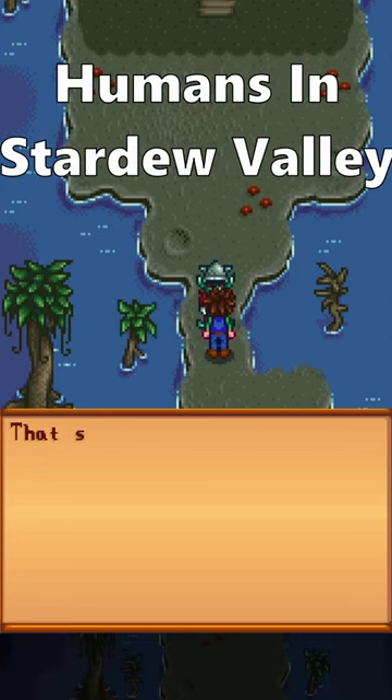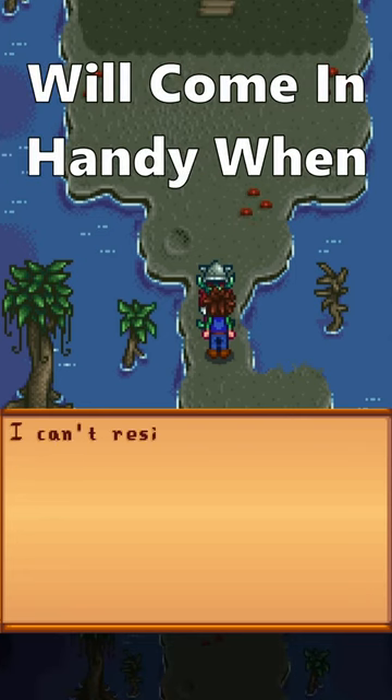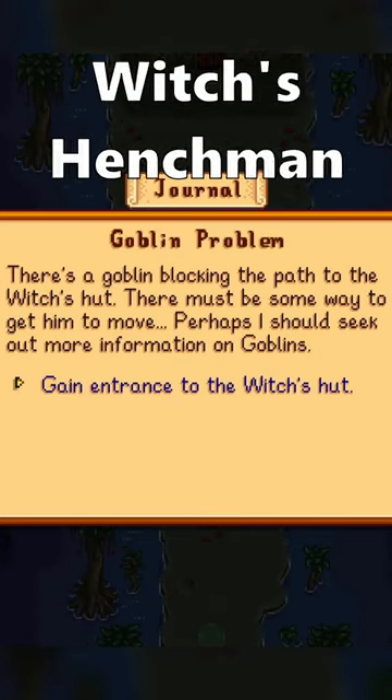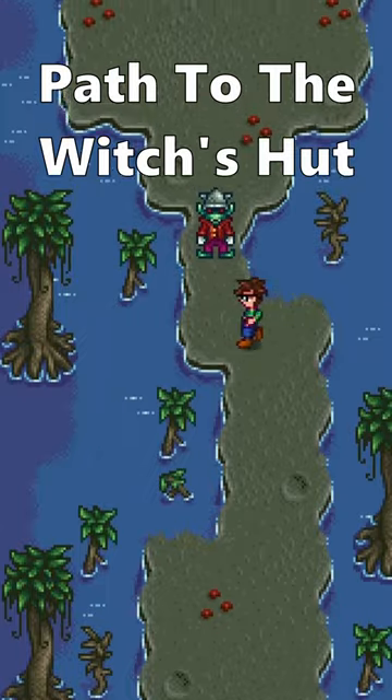This goblin delicacy is not well known to humans in Stardew Valley, but this knowledge will come in handy when perfecting the game. When the Goblin Problem Quest is active, you will meet the Witch's Henchman, who is blocking the path to the Witch's Hut and will not move.